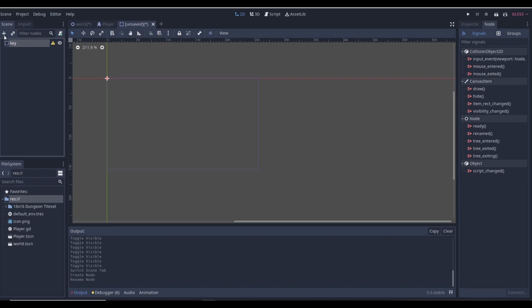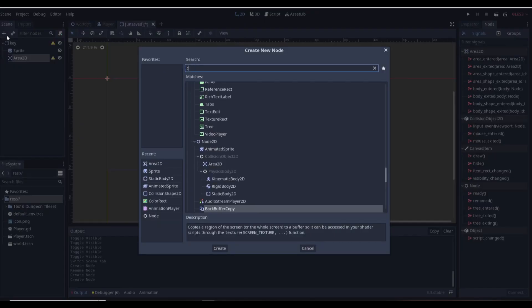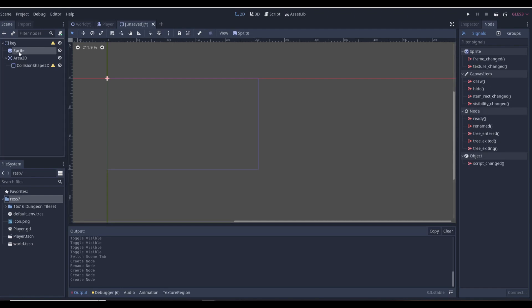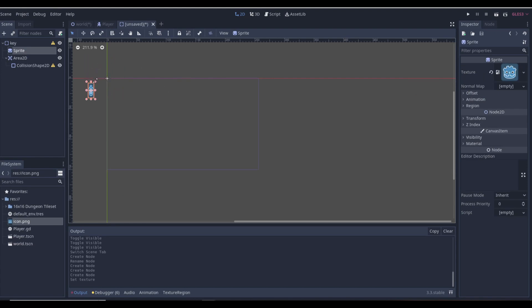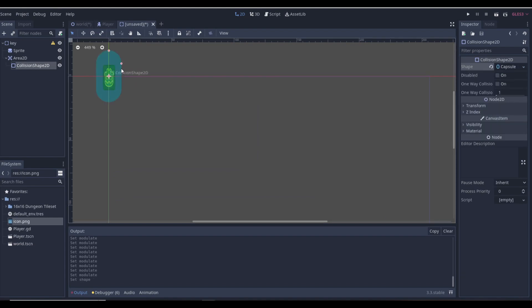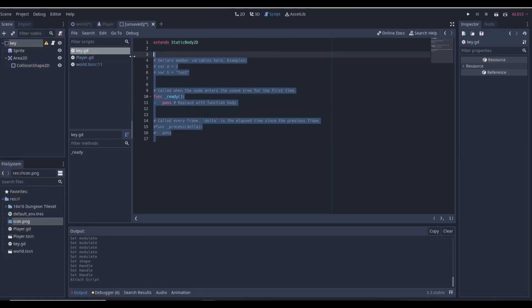I'll name this node 'Key', then we want to add a couple of items to it. First we need a Sprite, we also need an Area2D so we can detect if the player picks up the key, and then a CollisionShape2D. Let's make the key with the sprite — I'm going to use the Godot icon, make it skinny and tall so we have a key shape, and make it yellow because that's a key color. The collision shape we can make a circle around it.